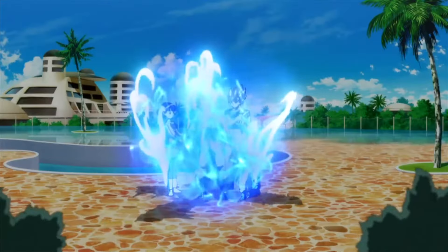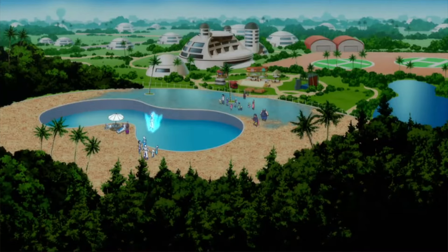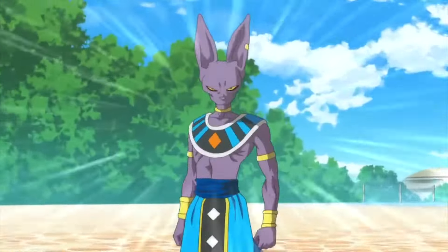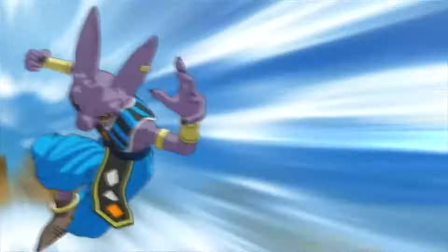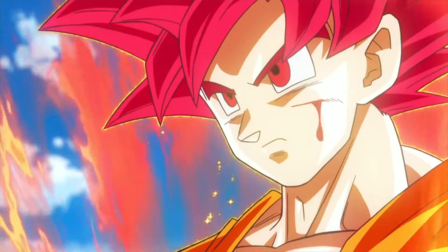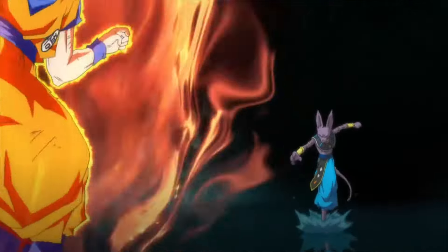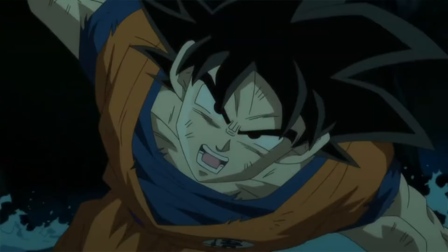The battle against this villain, considered one of the best by many fans, was filled with references and tributes to early events and techniques. Among these tributes, a specific moment stands out in which Goku combines his signature Kamehameha with his instant transmission, a combo first seen during the Cell Saga. Chapter 62 of the Dragon Ball Super manga shows the Z-Warriors desperately fighting against a fully-powered Moro, who seems to be several times stronger than any of them.